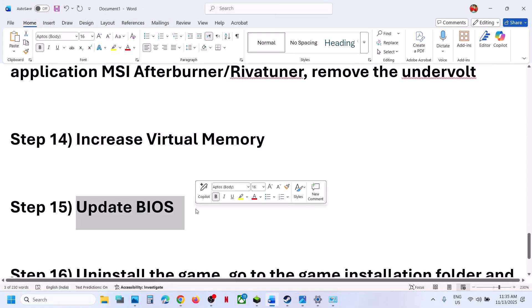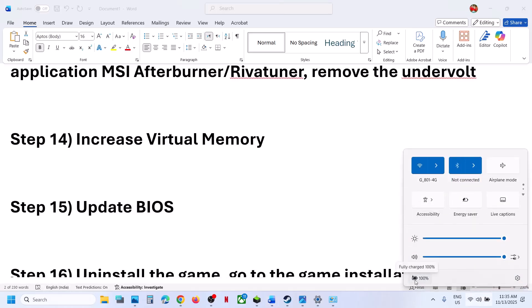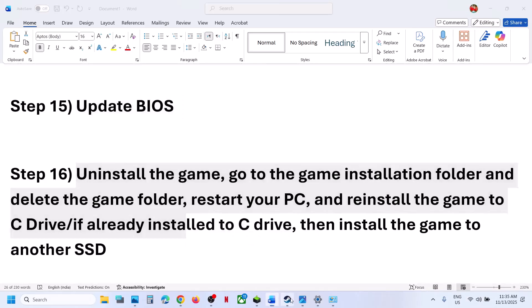If still not working, update the BIOS. Go to your system manufacturer's website — for example, if you have a Dell computer go to the Dell website, or Lenovo go to the Lenovo website. Select your model number, go to the Drivers page, and install the BIOS update. If you have a laptop, make sure the battery is more than 10% and the AC adapter is connected when you update the BIOS.